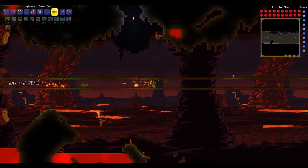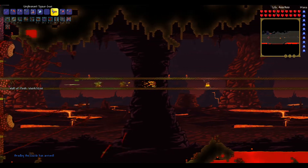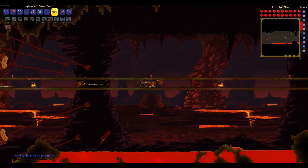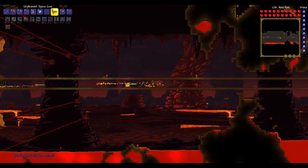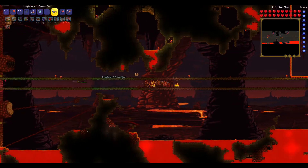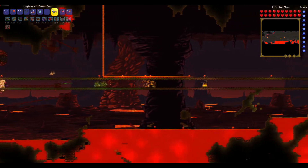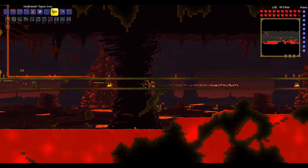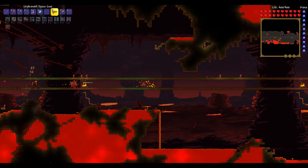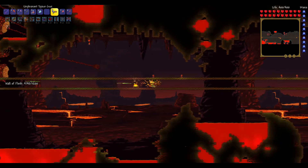I didn't mention this yet, but the actual video had to be re-recorded. I found something interesting about the initial V that generates when you first enter hardmode. While its location may be predetermined based on the seed, its size is not. The first time I fought the Wall of Flesh, the V was much bigger than the second time — so big that it was going outside of its containment. So what I did was fight the Wall of Flesh a second time and got the V to be smaller.